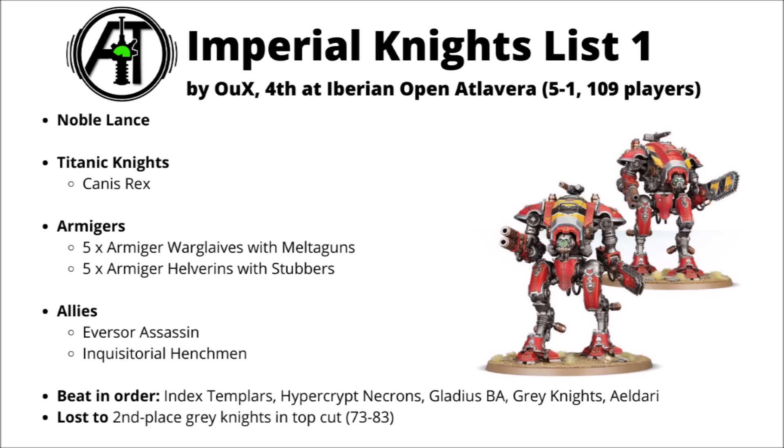Starting with the Imperials, this first list was run to take fourth at the Iberian Open at Levera — a really quite big tournament. A player recorded as OUX managed to go five wins and just one defeat, losing in the last round to the Grey Knights that came second. This Noble Lance takes Canis Rex, the mighty Freeblade, paired with a whole bunch of Armagers: five Armager Warglaives with Melterguns, five Armager Helverins with heavy Stubbers, an Eversor Assassin, and one small unit of Inquisitorial Henchmen.